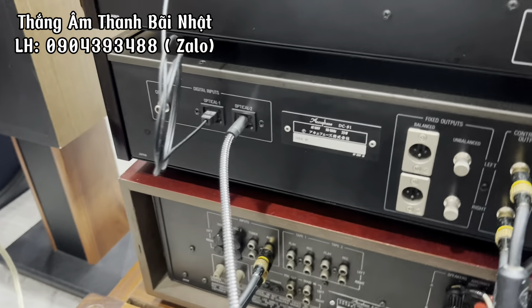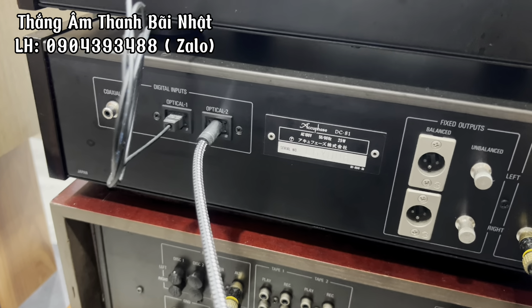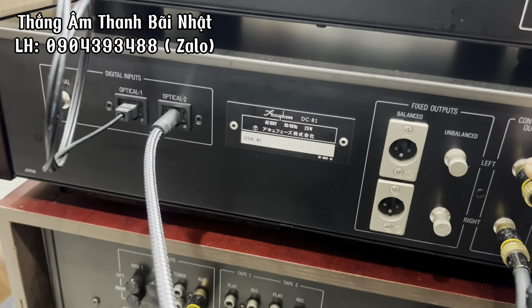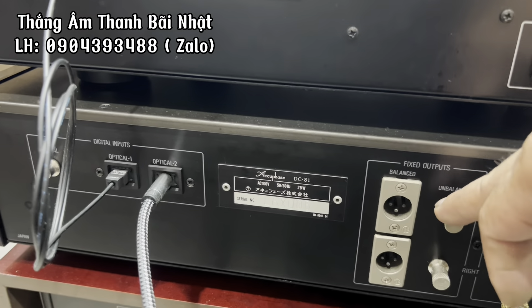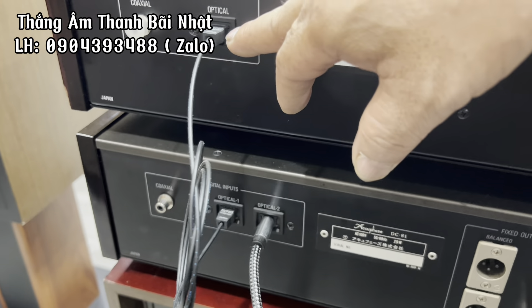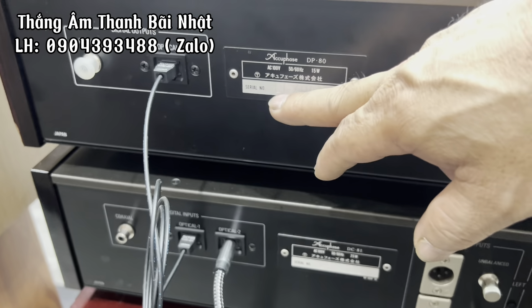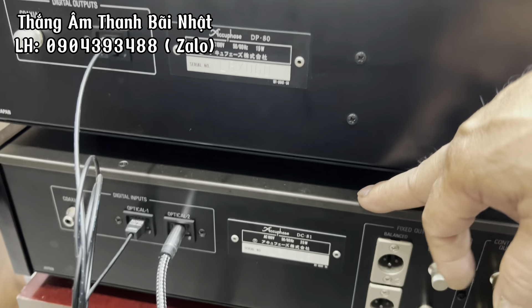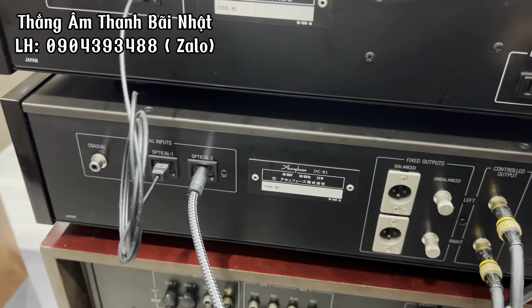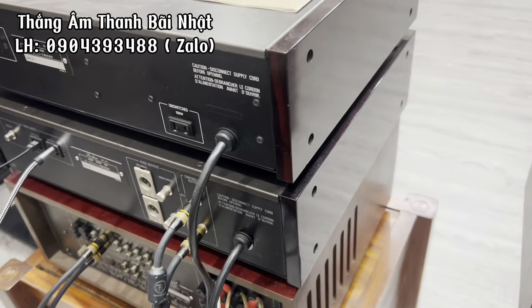Con giải mã của bộ Accuphase DC81 này thì có đường input balanced, có cả đường balanced này các bác nhé. Đầy đủ. Và có cổng quang optical giải mã từ con đầu CD xuống con giải mã DC81, rồi từ giải mã xuống con âm ly. Chiết âm ra cực kỳ là ngọt ngào và chi tiết.